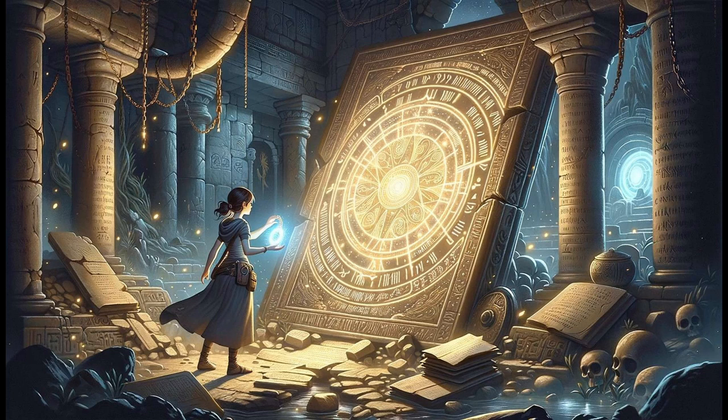Scene 1. The protagonist, a young adventurer named Lyria, discovers an ancient artifact known as the Time Locket while exploring ruins in her home dimension. The locket awakens her latent ability to navigate between timelines.